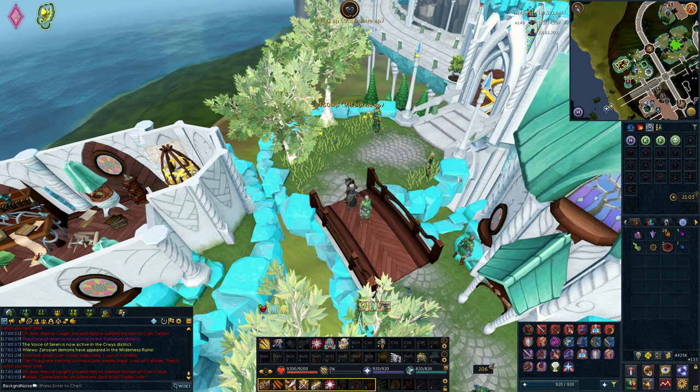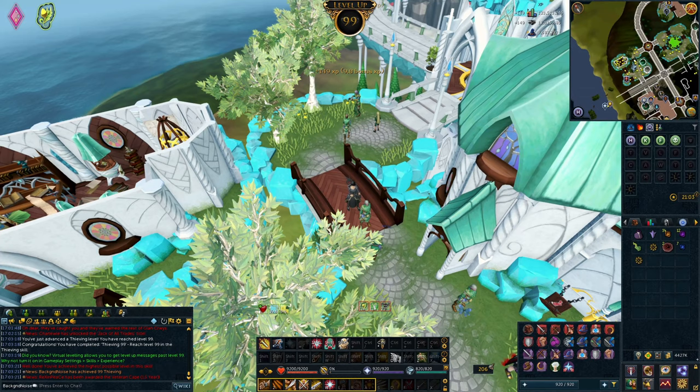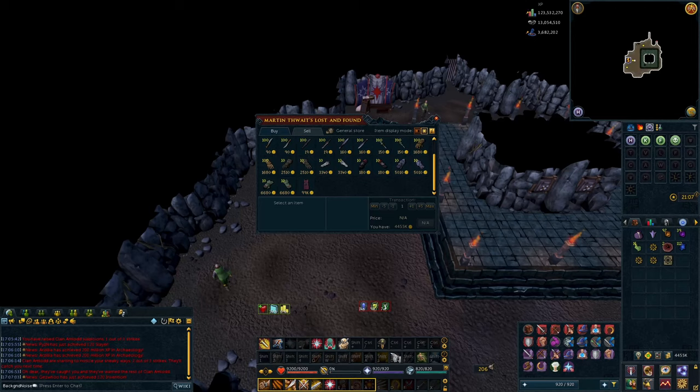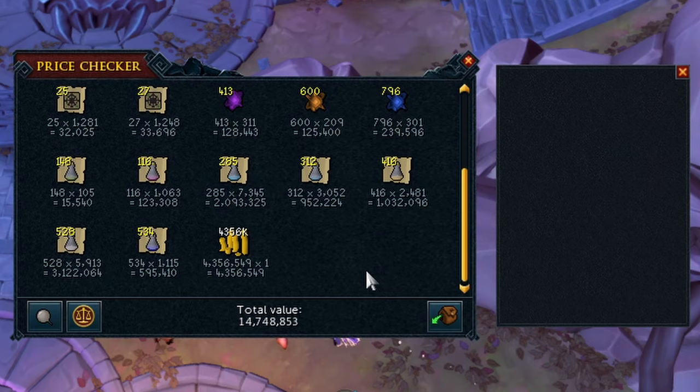98 Thieving - we can pickpocket Myreque workers. Alright everyone, prep the fanfare. We got 99 Thieving! This is actually when pickpocketing Prifddinas Elves becomes really good, because the Thieving Skill Cape, when worn, notes all items that you pickpocket, if the item is notable. So we came down to the Rogue's Den, talked to Martin Thwaite, and he sold us our first Skill Cape. How exciting.